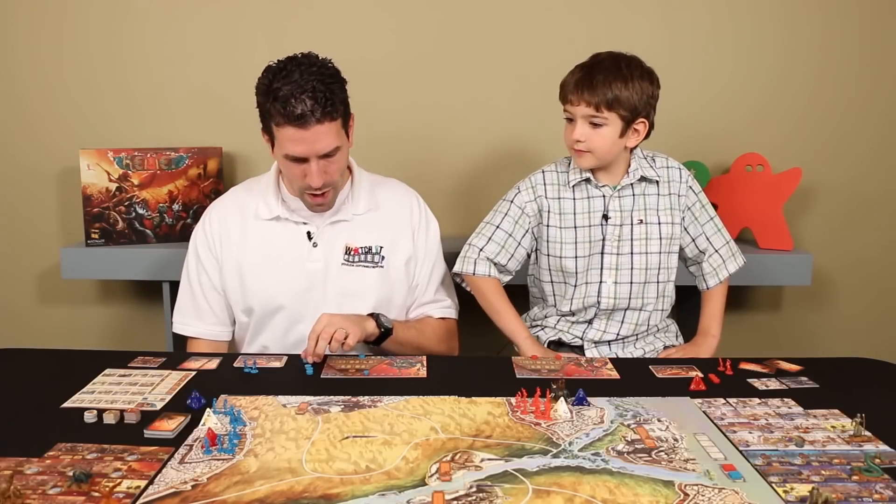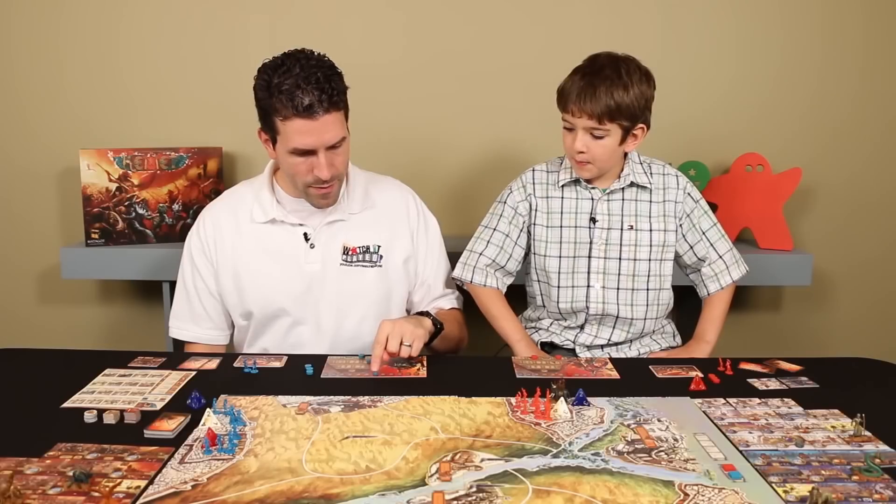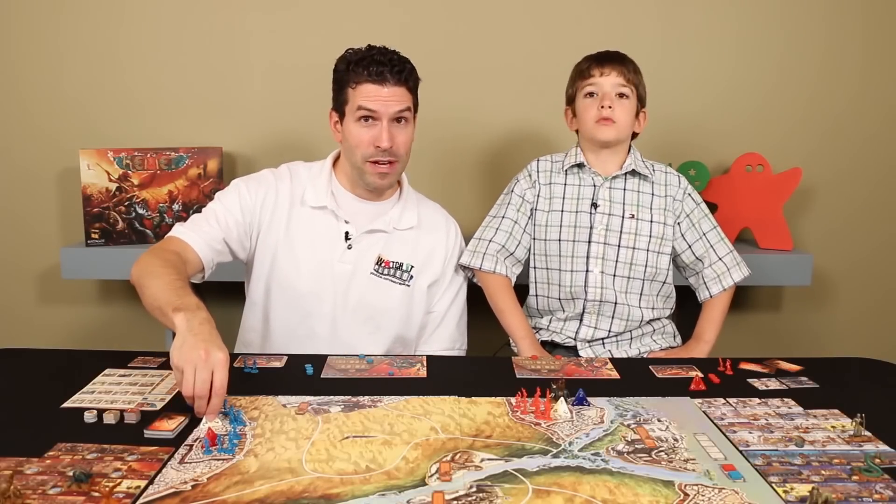For my second action, I'm going to level up my pyramid. I'm spending three prayer points to put my white pyramid to level three, which brings me down to three prayer points total.